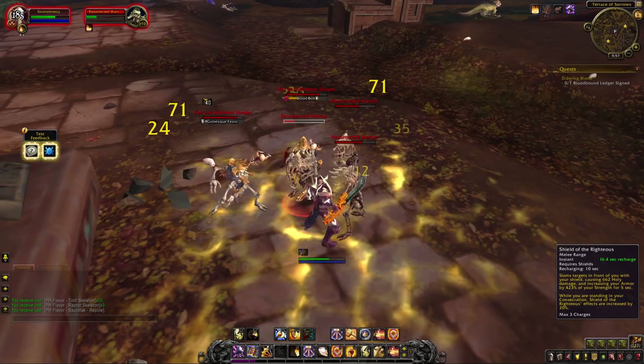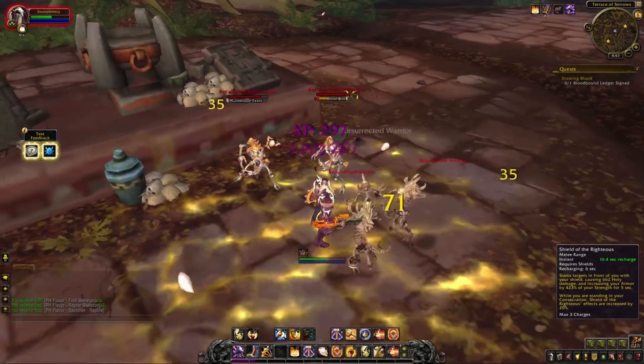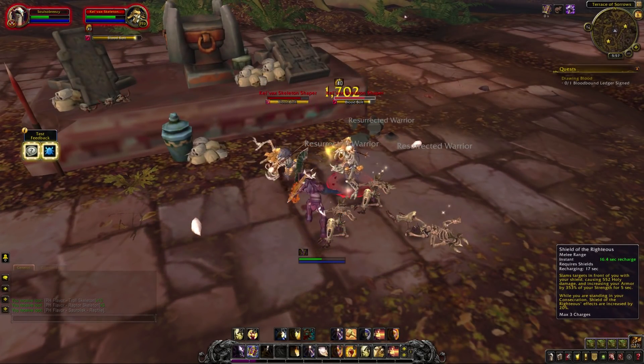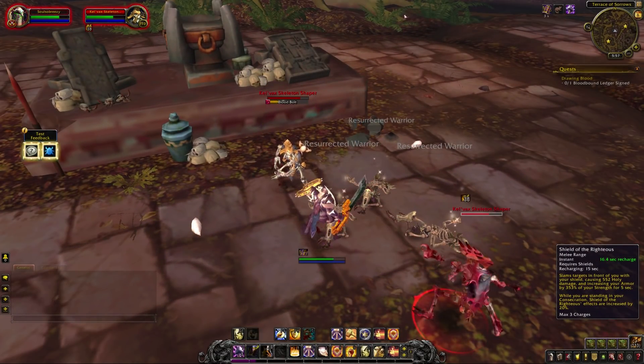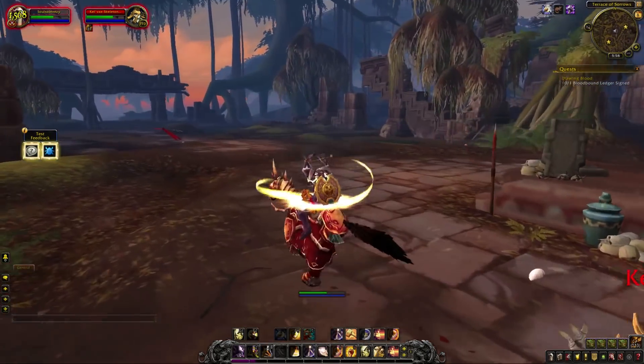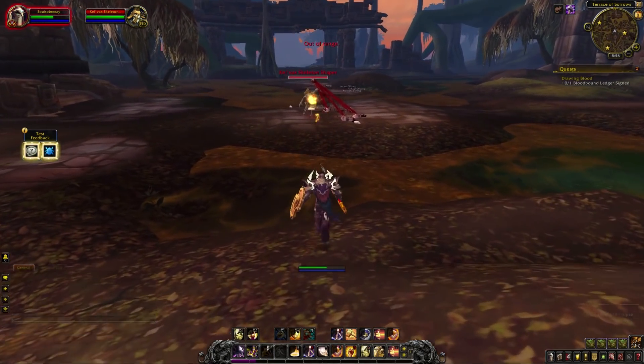Shield of the Righteous itself has also changed slightly to have a small AoE cone effect attached to it, and it's hard to tell why at the moment. It sort of sucks because it's a pretty darn narrow cone. As of now, we don't have any of the traits from our artifact weapon carrying into the alpha — so no Bulwark of the Order, no Explosive Shield — and Consecration lasts only as long as its cooldown.